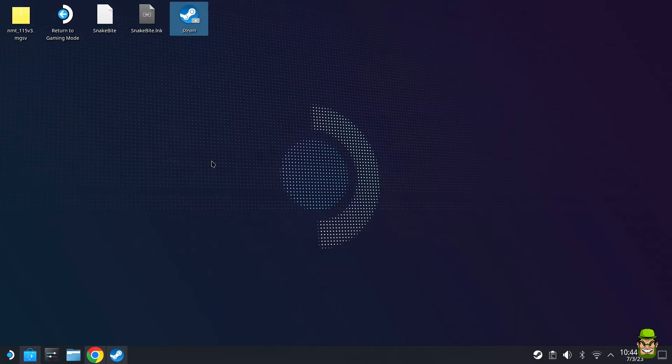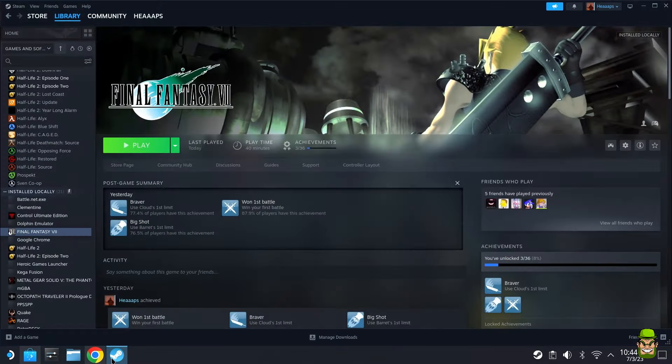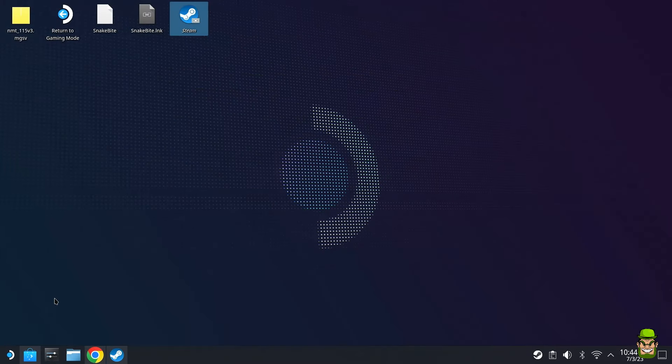By the way, I'm recording everything here off-screen. I have my Steam Deck connected to my dock so I can get a clear picture of everything I'm doing. I'm using a keyboard and mouse — I'd recommend you do that as well, as it's much easier than doing it directly on the Steam Deck itself. Once the game is installed, we're ready for the next step.